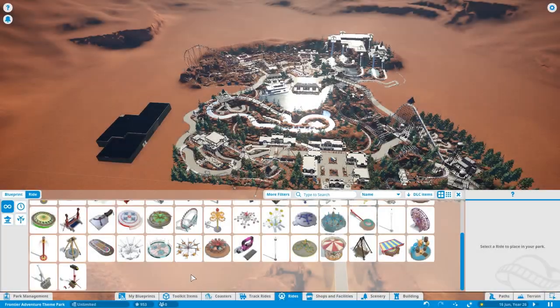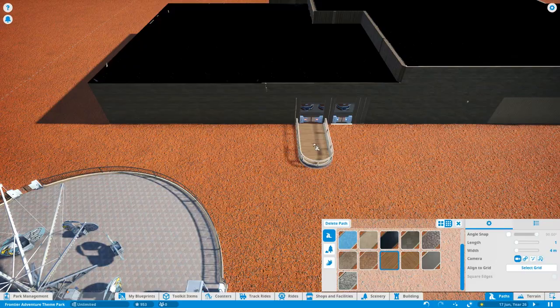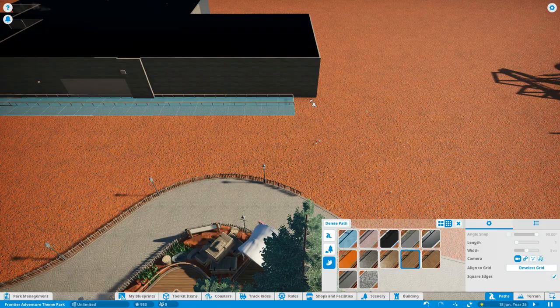Welcome to episode 10 of Let's Play Planet Coaster Frontier Adventure here on Theme Park Worldwide. The previous two episodes were focused inside that large show building, building the dark ride we now know as Dirty Dan's Desert Deluge.